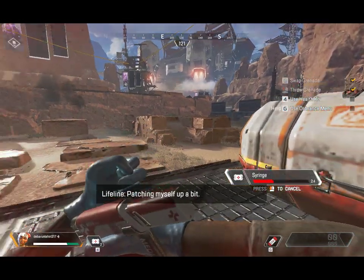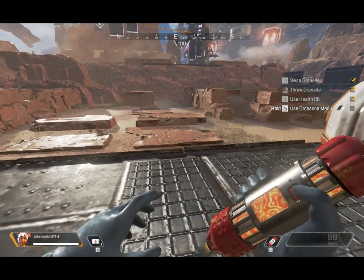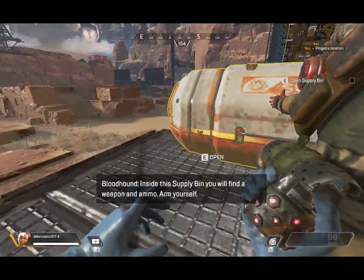Inside the supply bin you will find a weapon and ammo. Arm yourself.